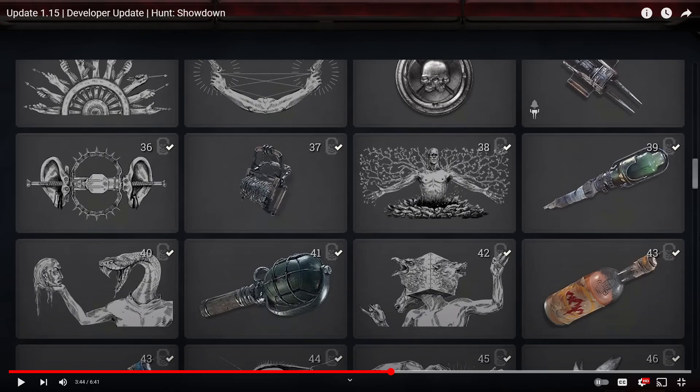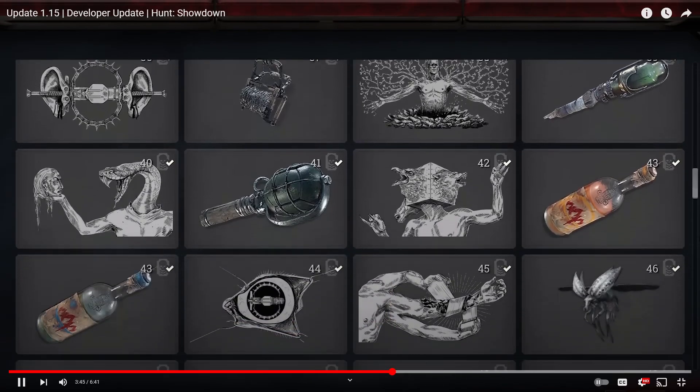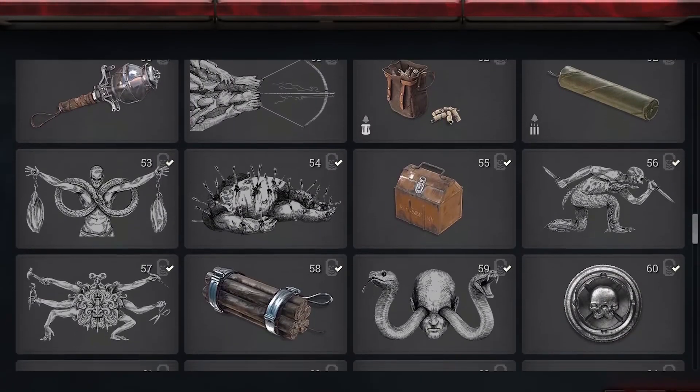So the bloodline rank just gives you tools and consumables directly. No more using 15 vitality shots to unlock the next variant, and grenades are available at bloodline rank 41 — no need to do anything special. You no longer need to unlock variants by using them a certain number of times; they're all lined up nicely along the main bloodline progression path.